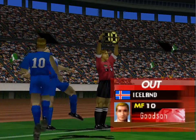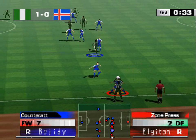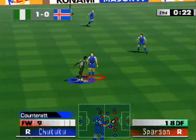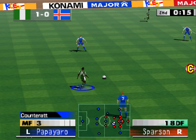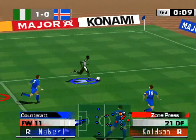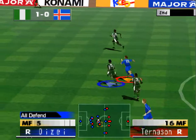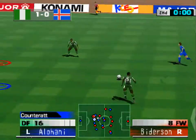So on comes the substitute. Tight defensive play, to the right, he's been tripped, it's a free kick. Good clearance. Now we're into injury time, tight defensive play. To the left. I think it would be quite different had those passers found their targets.